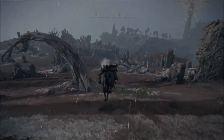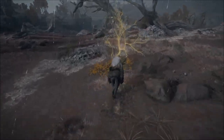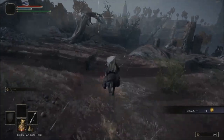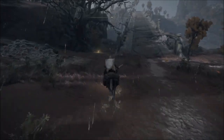When you see these little glowing trees, those little trees have seeds. You use those seeds to buy potions. We're going to go and take this place ahead of us and then we're ready to go again.